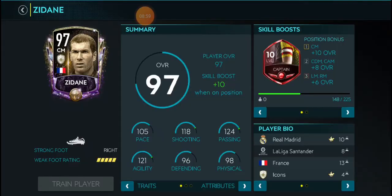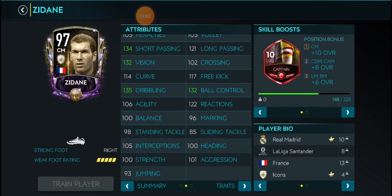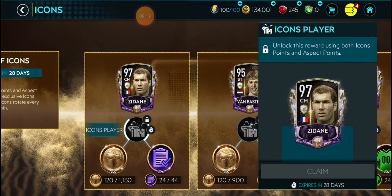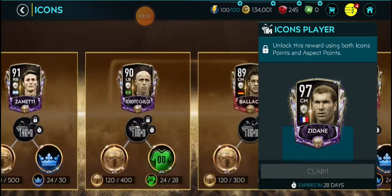We have Zidane last. He looks crazy good, but the problem is his finishing, short power, sprint speed, and acceleration — they're just a little bit too low if you ask me. I seriously don't know what card to get.